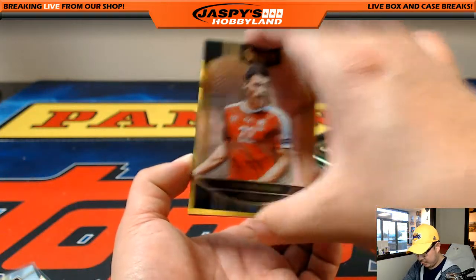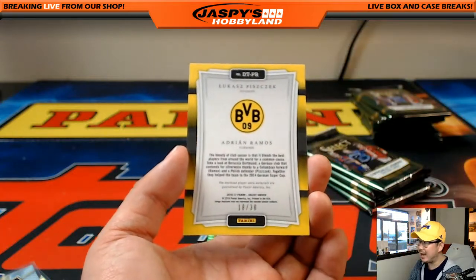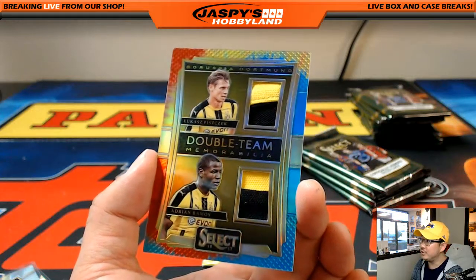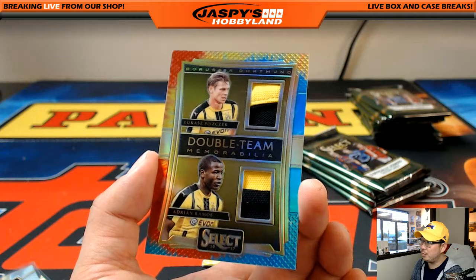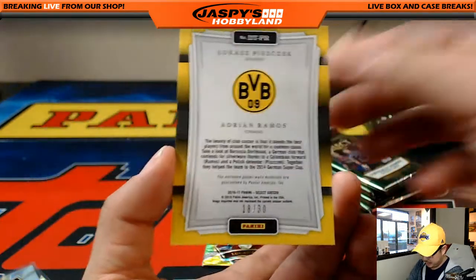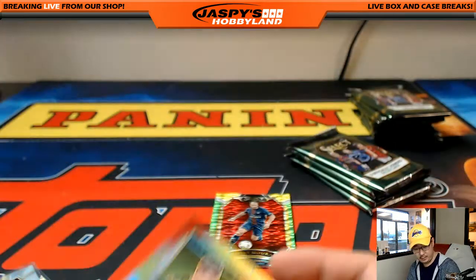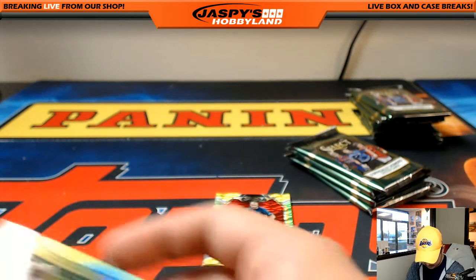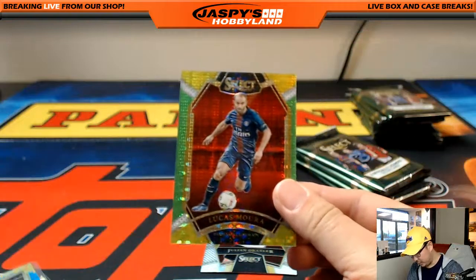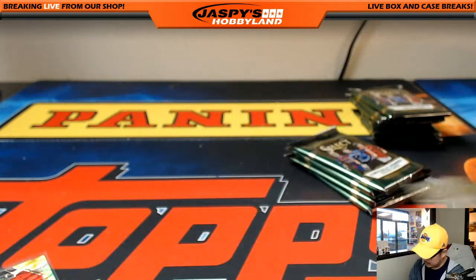Joe Moutinho. And got a dual relic right here — 18 out of 30. That must be a tie-dye. It is! Nice, it's the Bruxa Dortmund duo, two-color dual relic. Lucas Pizzak and Adrian Ramos. 18 out of 30 — the tie-dyes are always very nice. Lucas Moura and Julian Draxler.